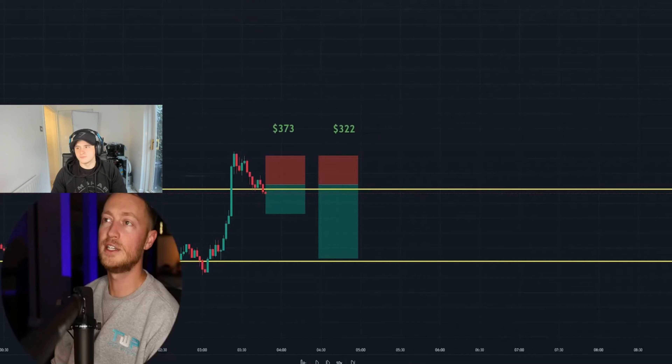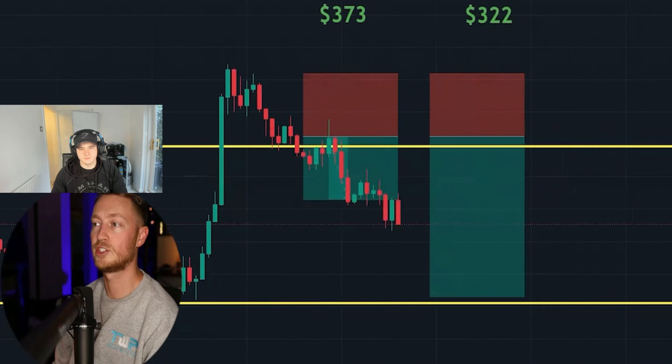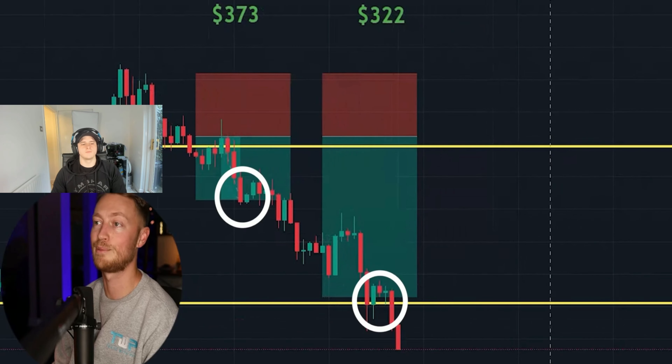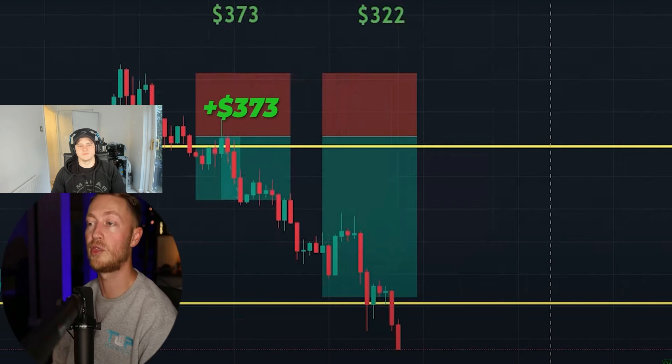Next trade: Euro/USD on the 2-minute timeframe, a quick scalp. Pat smashes TP1 then TP2 — a 10-pip winner and a 24-pip winner, banking $373 and $322. TJ digresses to comment on how impressive Pat's video editing is, with animated overlays and counters making the content very engaging.